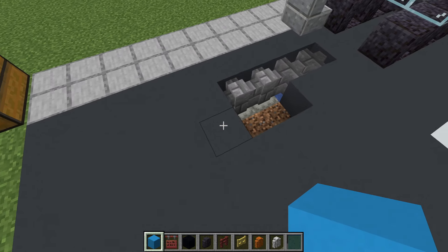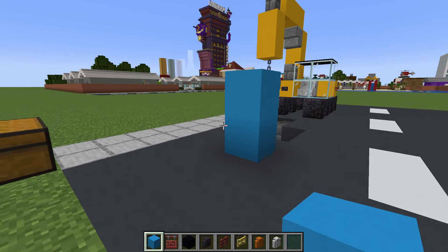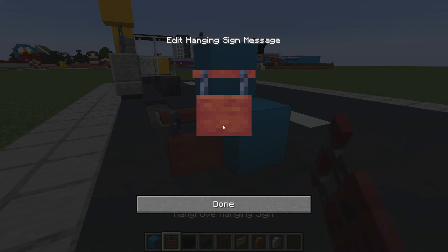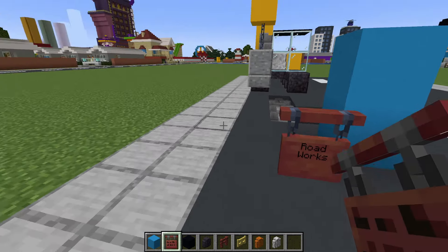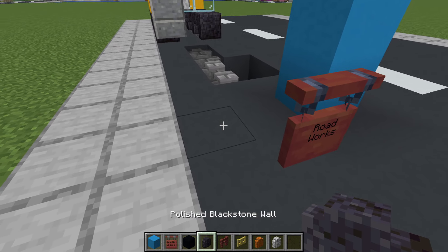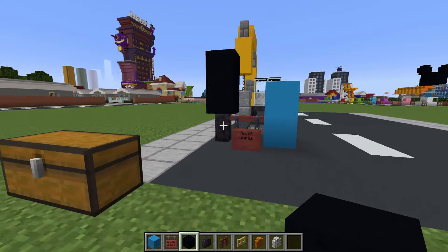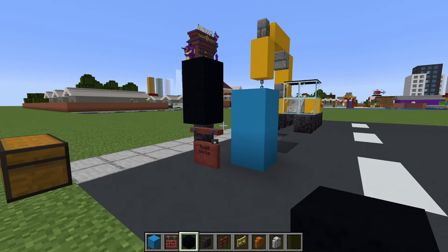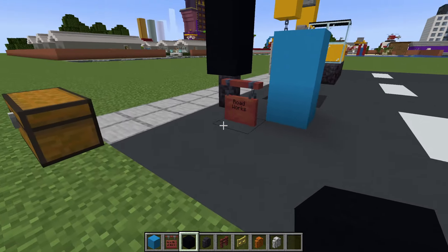Next I'm going to leave a gap of one in front of this block and stack two light blue concrete on top of each other. In front of and to the left of this I want to place a mangrove hanging sign, and I'm just going to write inside of this: roadworks. Behind and to the left of this we will place a polished blackstone wall with two black concrete on top of each other. As long as you have all three of these decorations clustered together, it doesn't really matter where they are specifically in the road.